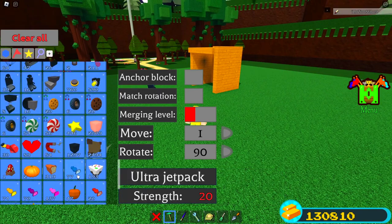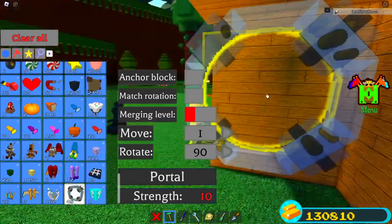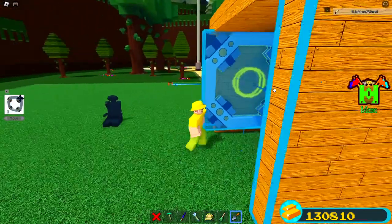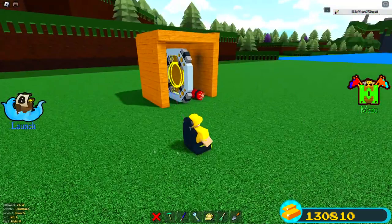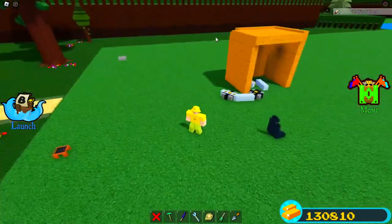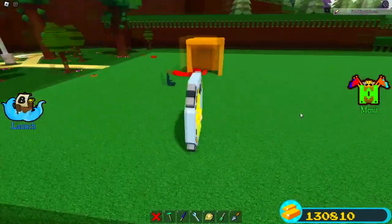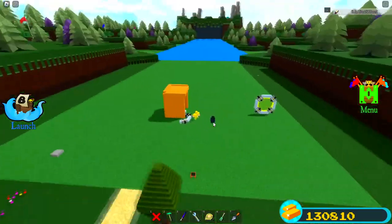Basically any item that has one or more parts, you can do this to and get some really interesting results. Just to demonstrate, we can try it out with this teleporter right here. We need to make sure there's enough room and that it's completely unanchored. Three, two, one - this thing completely disintegrates and you can see parts of it flying everywhere. I want to actually test this out and see where I actually teleport. The teleporter just doesn't work - the actual teleporting part appears to have gotten lost.